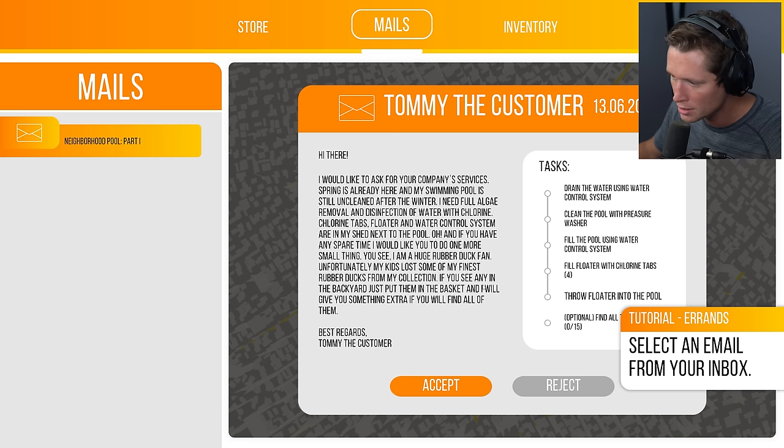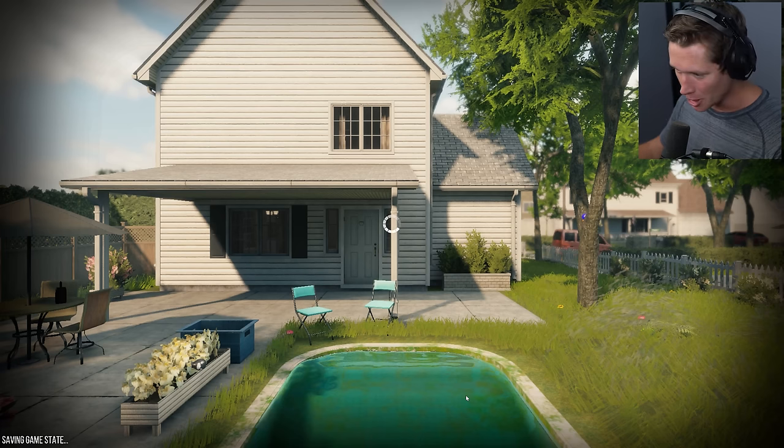Our first mission: neighborhood pool part one. The client says spring is already here and the swimming pool is still unclean after winter — they need full algae removal and disinfection with chlorine. Chlorine tabs, floater, and water control system are in the shed next to the pool. There's also a bonus task: find 15 lost rubber ducks from the backyard and put them in the basket for extra pay.